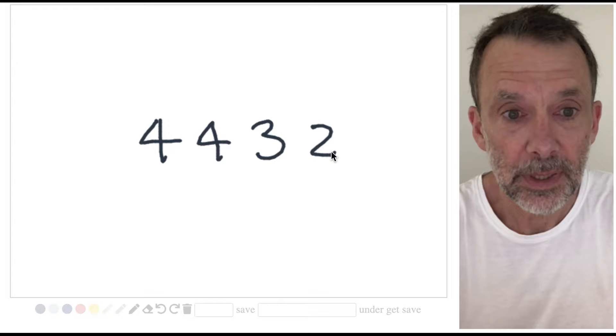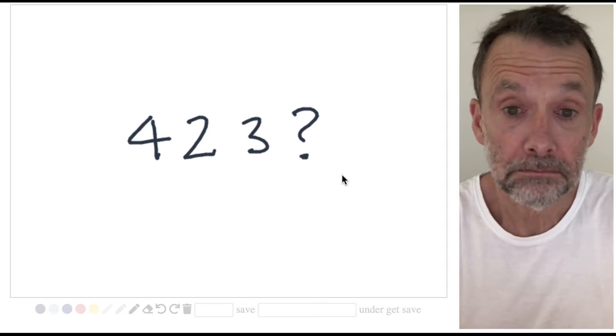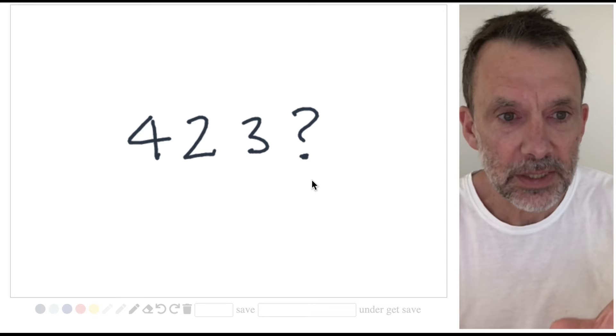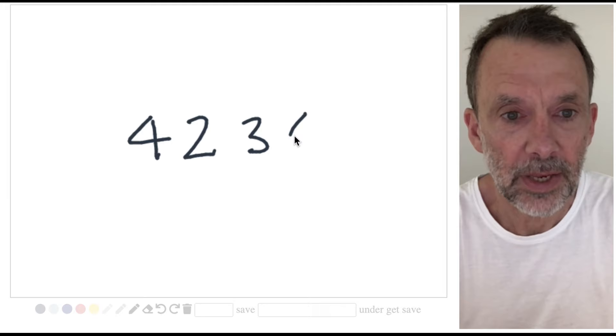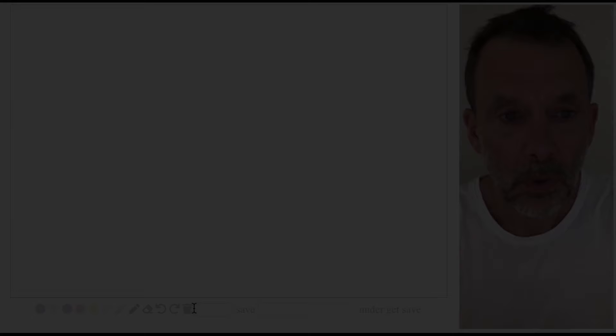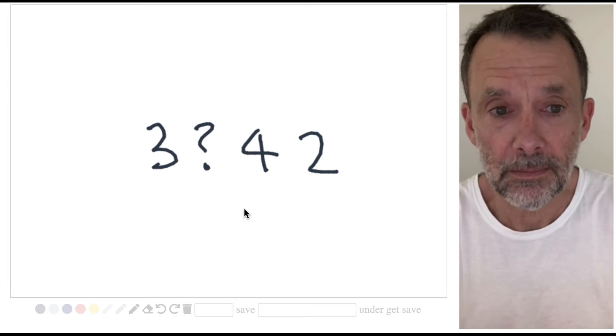What about this one: four, two, three — what's the missing number? We don't want to add them up; we just want to quickly recognize: ah, four, two, three, four. No addition, no counting — we just quickly recognize the hand shape in the same way that you might recognize a word. One more, and I'll change the order: three, something, four, two. What's the missing number? It's a four.